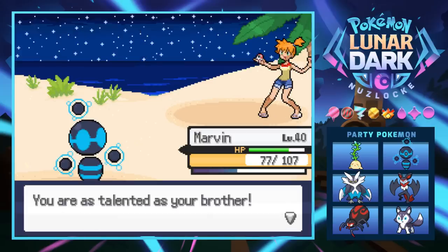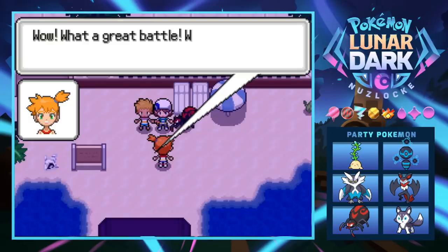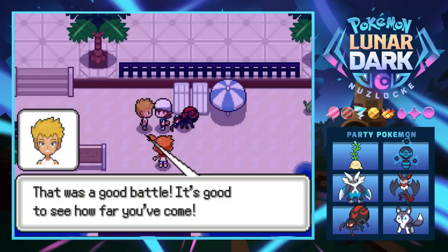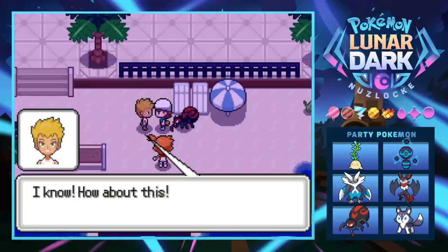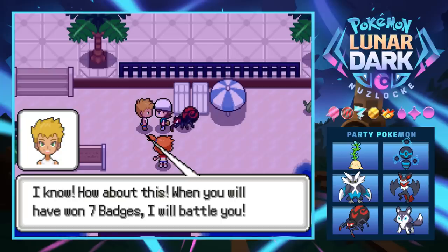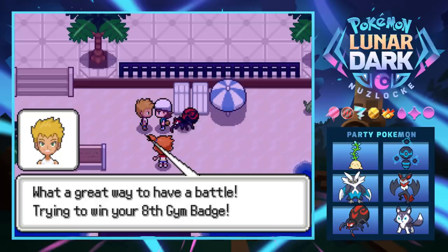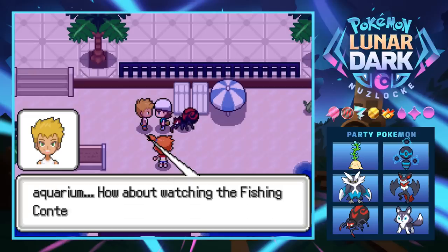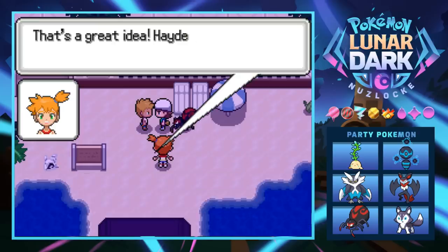Misty says we're as talented as our brother and gives us $3,600 for winning. She says we've got trouble on our hands and it was a great battle. She says when we have seven badges she'll battle us — we can't do it now, she has to take care of business at the aquarium.